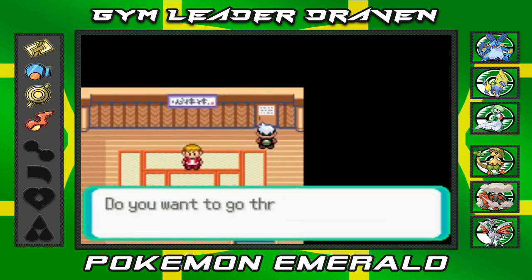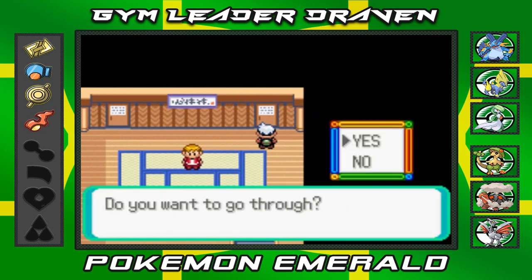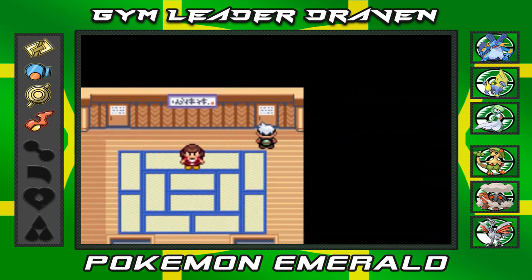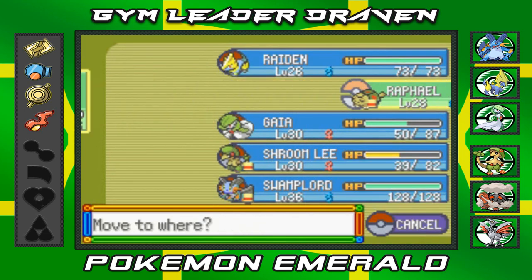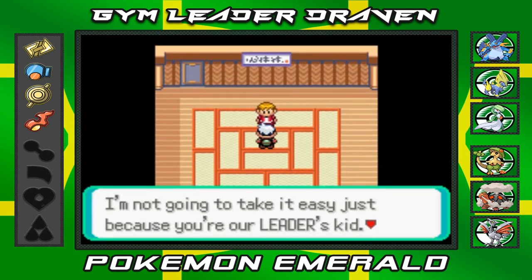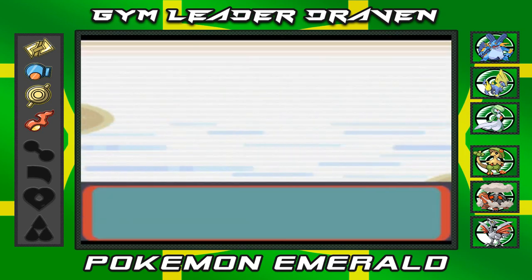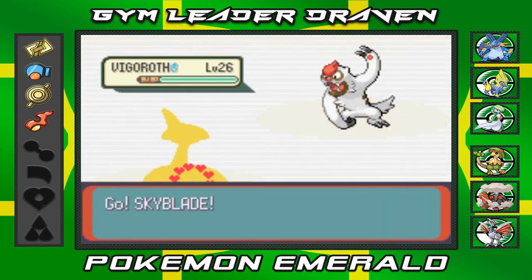Parker says he couldn't confuse my teammate enough — we share a strong bond together. Let's see what room this opens — the strength room, that's for later. Let's go back to the defense room and that leads to the strength room as well. I'm not going there yet — I'm gonna go to the one-hit KO room, and I think I know what Pokemon I want to use. Let's go with Skyblade.